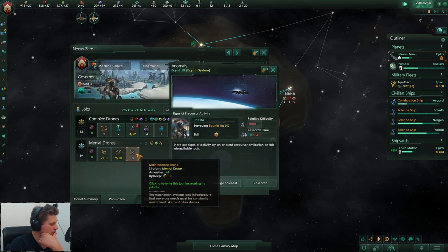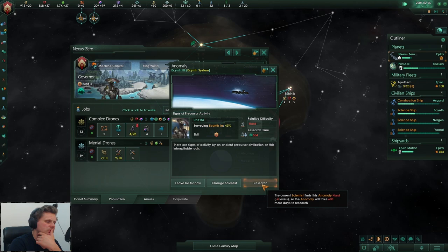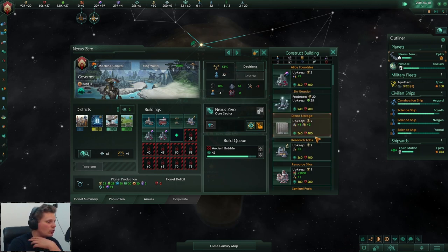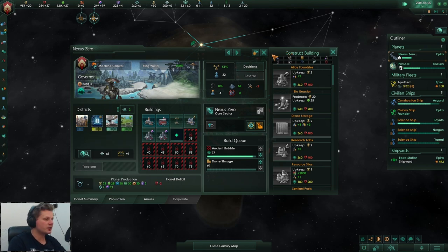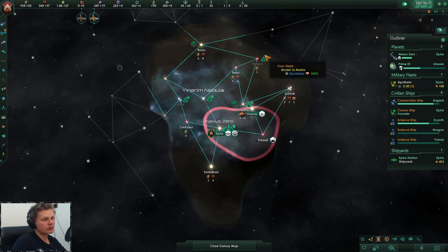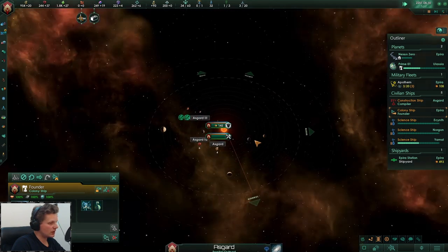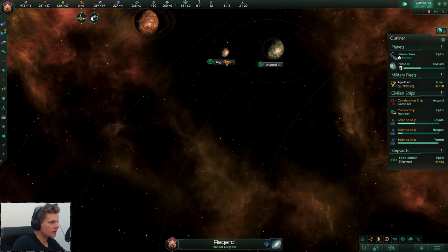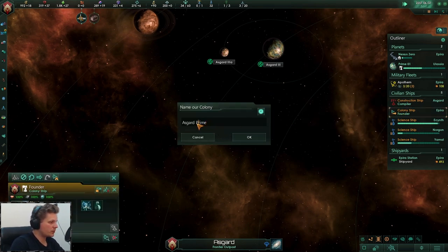Anomalous surface variable detection — one maintenance job is four. I think we do want to get a drone storage; I don't want to go below 50. It could all be finished with the maintenance jobs provided, but I've been told not to. Construction complete — let's take a look. No holy planets — great. Let's colonize that one and we'll call it Prime Two.